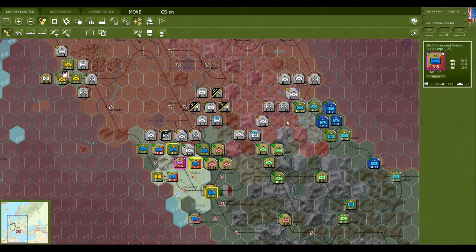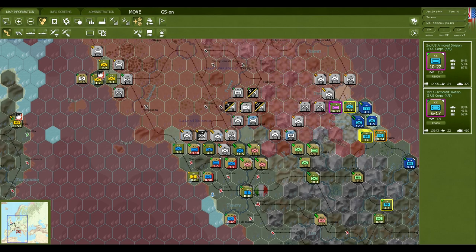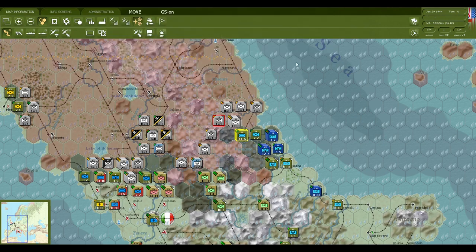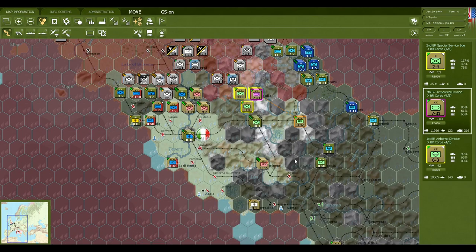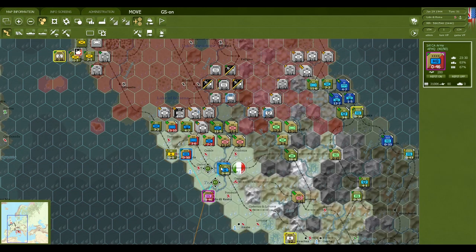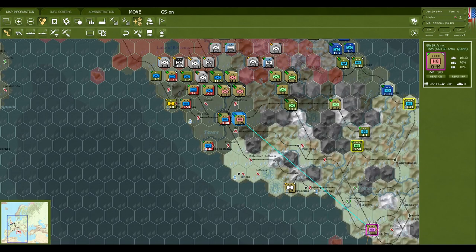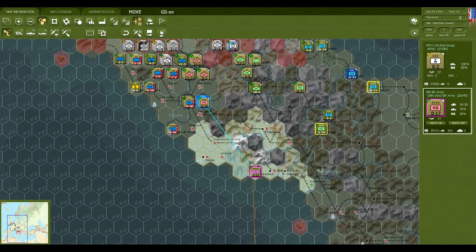We can actually keep advancing. I don't have another American division to put into this thing. Let's attack – it's three to one, very good. 17 tanks destroyed – that's not good, but we do have a ton of tanks. Omar Bradley is right there, that's good. We have outrun our HQs over here. How about you go over there – we bring the British army closer, and that is all very good.